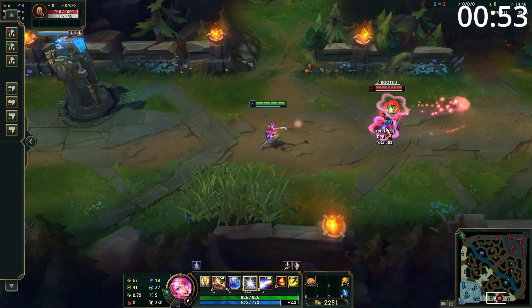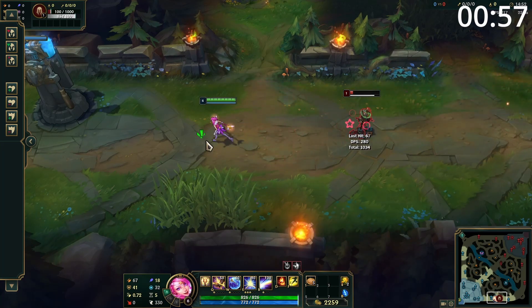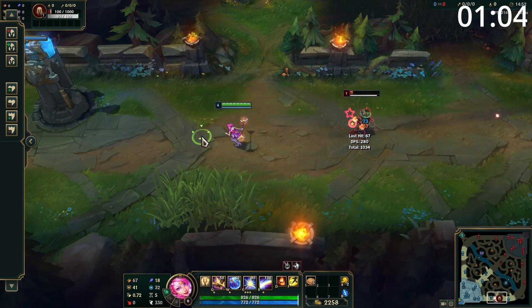Your max combo is throwing Q and E, then auto attack to proc your passive, then detonate your E before auto attacking to get your passive again, then ult, then auto attack to get that passive once again. So basically throw out all your abilities and try to get an auto attack between each one.